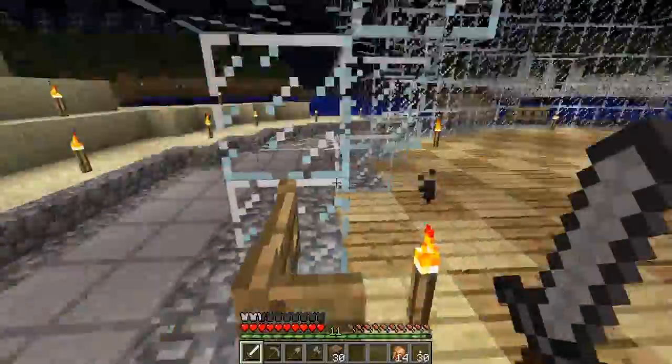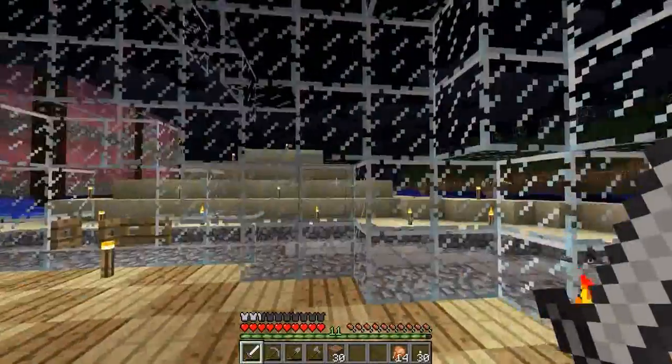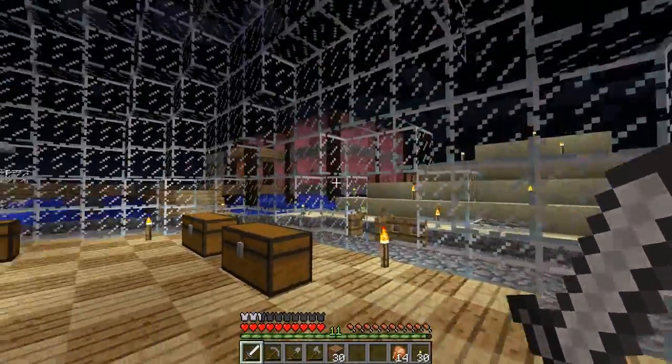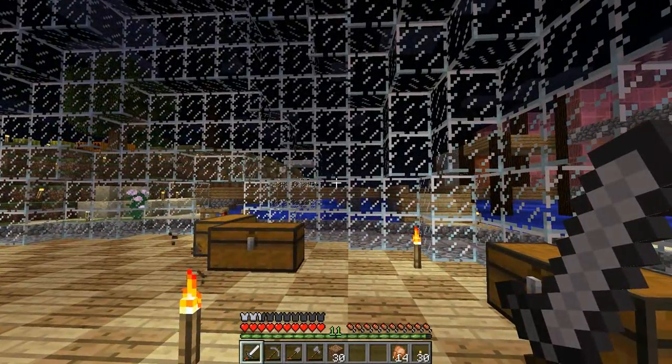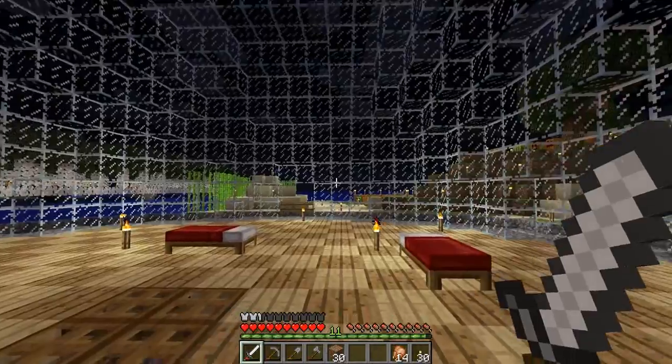I've explored in all directions of the ocean to plain land. South is a savannah and desert. East is a savannah and desert. North there's a swamp and extreme hills and taiga. And east is a forest and taiga.